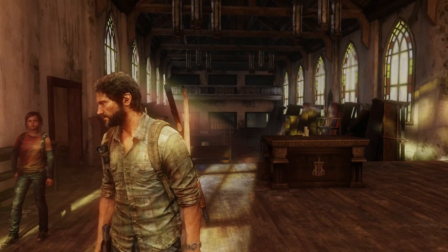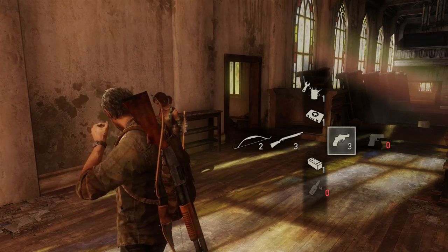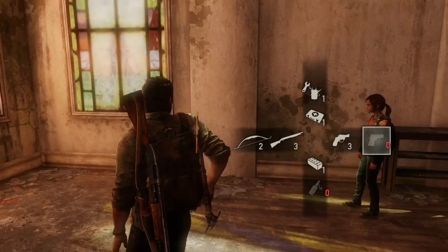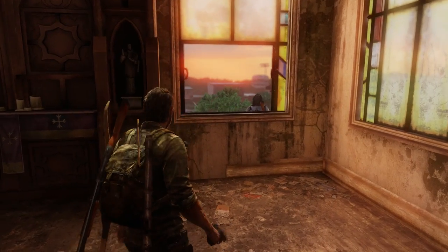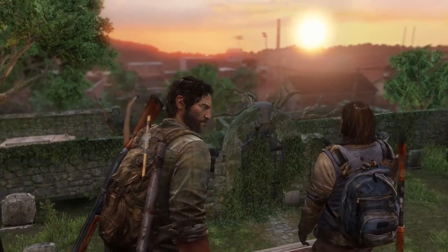Hello everyone and welcome back to The Last of Us Remastered on PS4. In the last part we stocked up on new weapons - we got a shotgun - and also upgraded our weapon slots so we can carry more weapons and switch quicker on the fly. We're going to carry on looking for this car with Bill. He's going to lead us to where he thinks there'll be parts for a car. So we're going to jump out this window and see where he leads us.